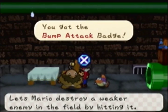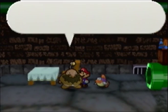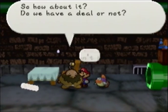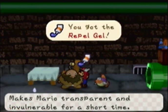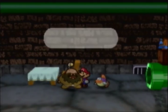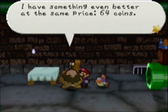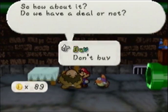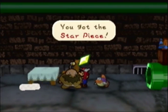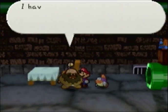This one here is the Bump Attack badge — lets Mario destroy a weaker enemy in the field by hitting it. And then we have Repel Gel — that'll come in handy. Another star piece. That's all we can buy from Rip Cheato right now.